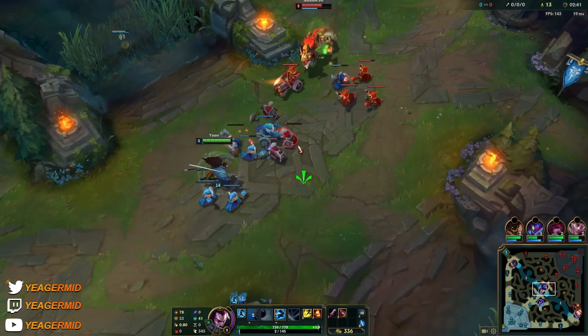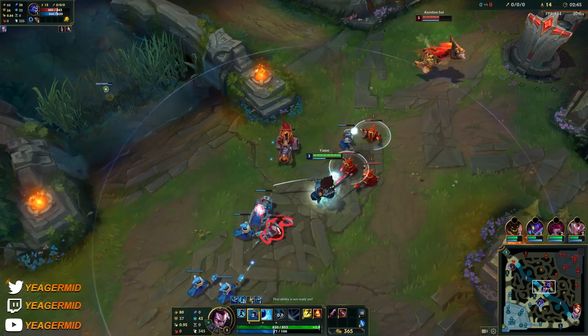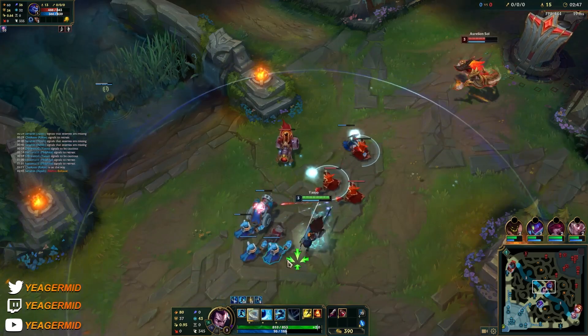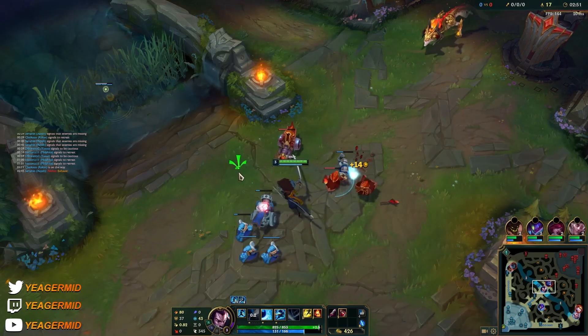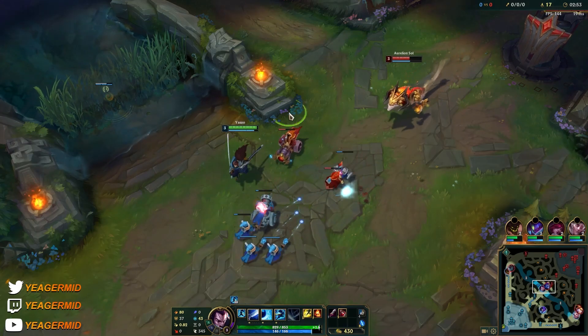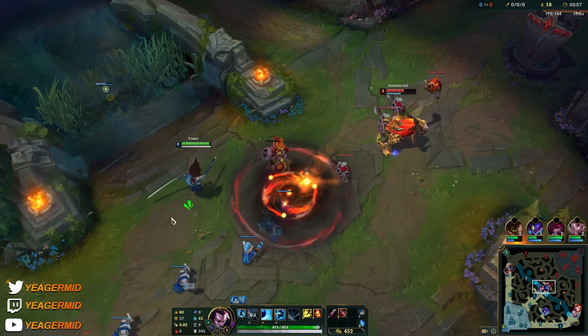We also have the passive shield. You want to try to look for trades when that shield is up, so you can abuse that extra defensive stuff in your kit. And of course there's the wind wall that Yasuo is pretty known — and hated — for.